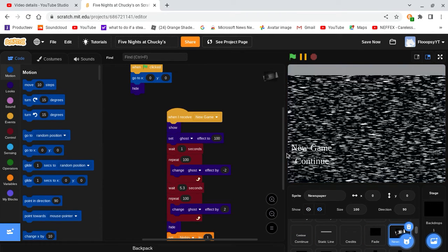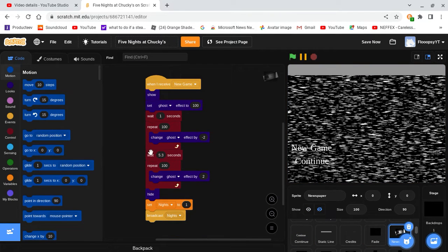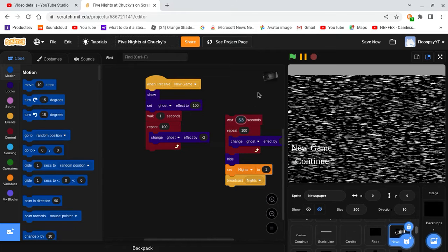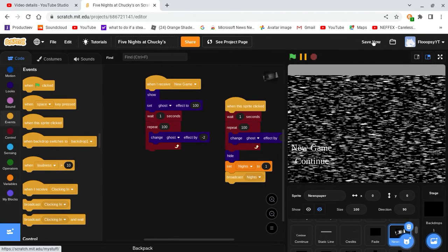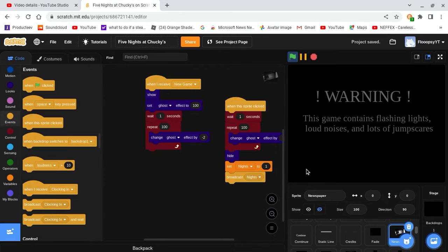I'm also going to be changing a few things. For the newspaper, we're not going to just have it wait — we're going to have it so when the sprite is clicked it does the action instead.